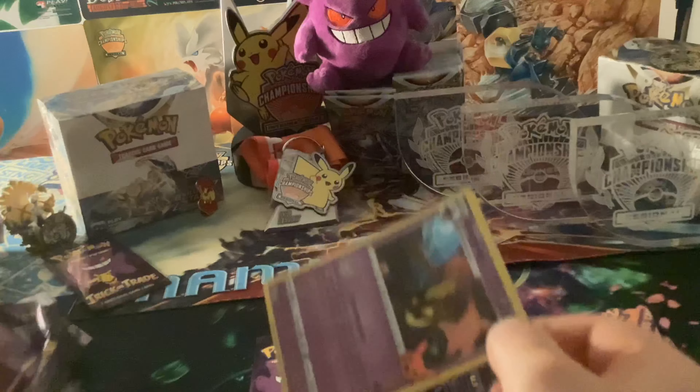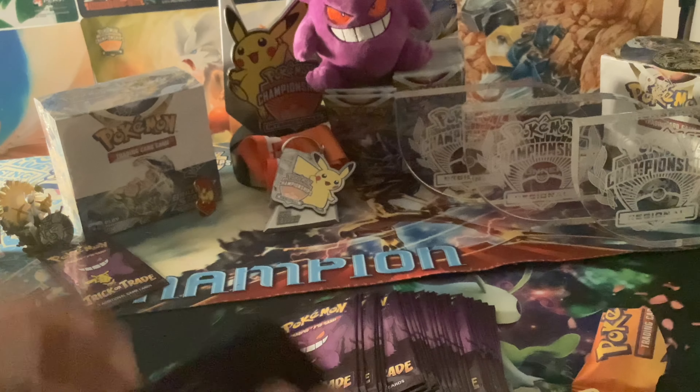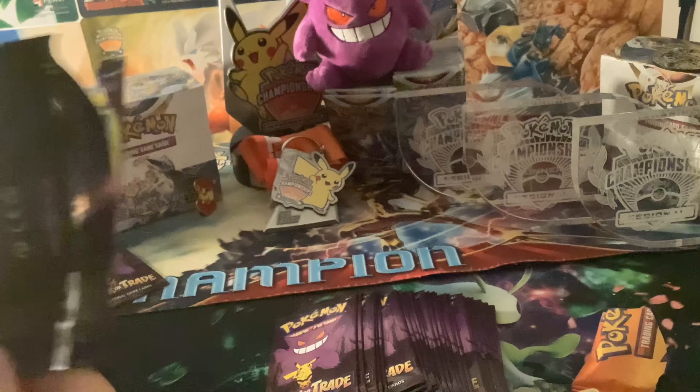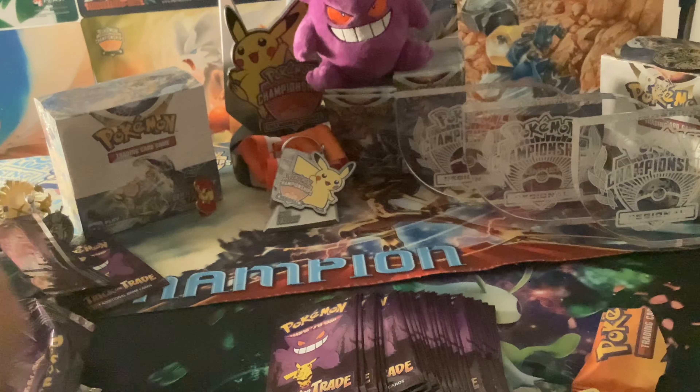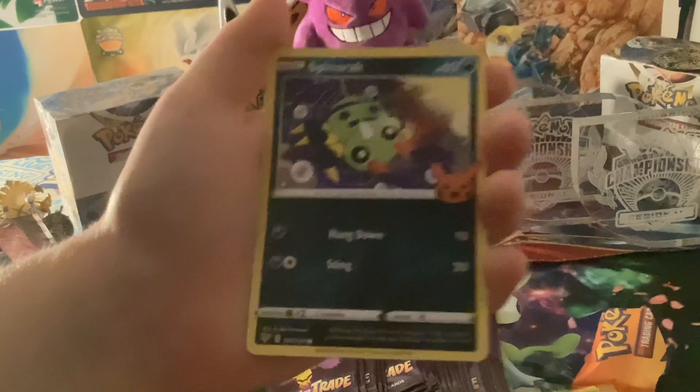There's a Holo — that's fine. A Giratina Holo, a Hattrem, and a Morpeko. One of the things I am really enjoying about this set is the little Pikachu symbol — I like that. Drifloon, Spinarak, and a Dusclops.